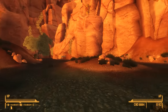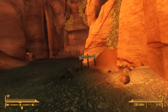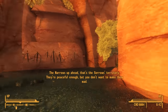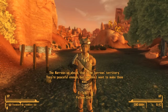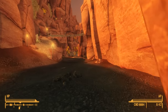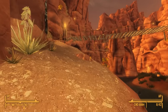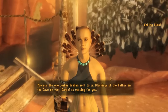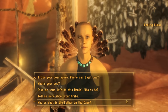Now we need to find the Sorrows camp, located in the north-westerly corner of Zion Canyon — the Narrows, just north of the Caterpillar's Mound. We follow a river through the canyon until the ravine widens, where we see tents and shacks laid out, with bridges crisscrossing the river connecting ledges where more shacks are built. While exploring, a woman runs up to greet us: 'You are the one Joshua Graham sent to us. Blessings of the father in the cave on you. Daniel is waiting for you.'